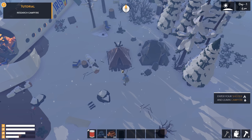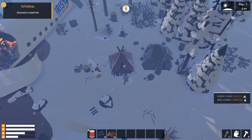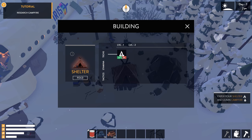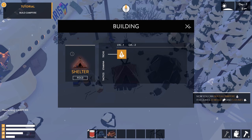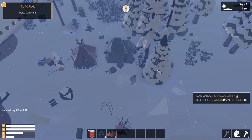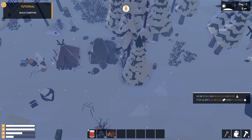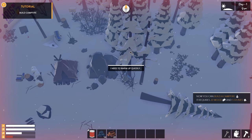I just built a shelter, and through the shelter we can access different techs — that's how these structures work. We need to research the ability to build a campfire. When I hit the checkmark, I can now build the campfire, but I still need the resources to actually craft it. Let's grab a little bit more wood — basically just punching the tree.